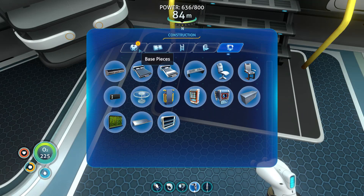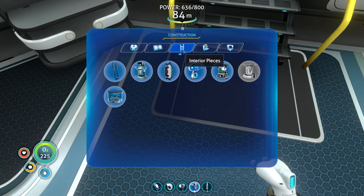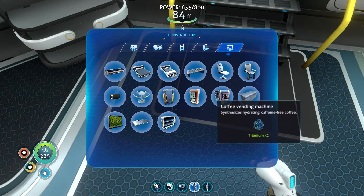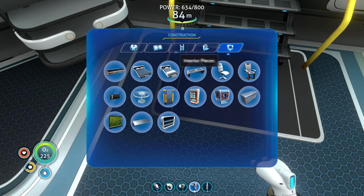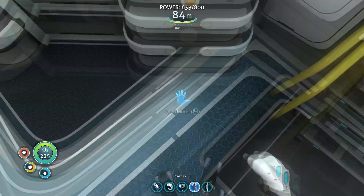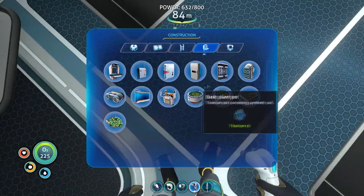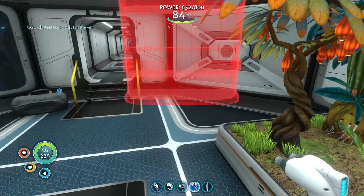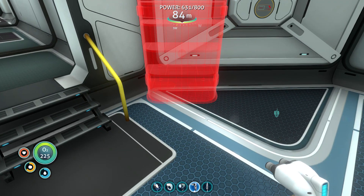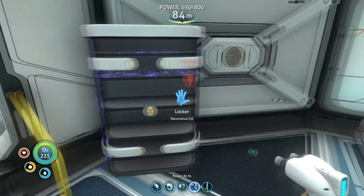Speaking of lockers, I wonder — scanner room, I could easily make one. What exactly am I looking for? I'm looking for a locker. I just need a piece of quartz. There should be one there — yep. I'm going to need to make another one, but where am I going to put it? Over here, maybe? Just need to move it a little bit closer. Now I can store more things.